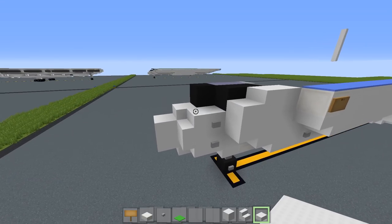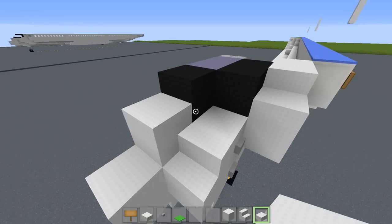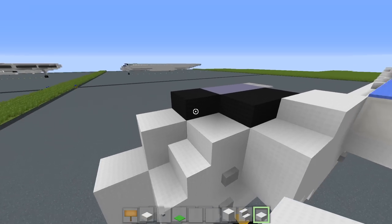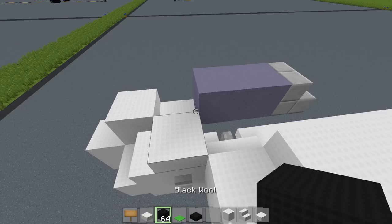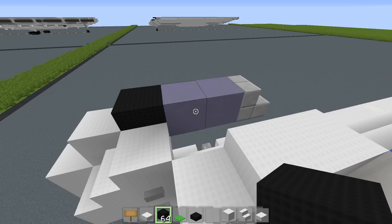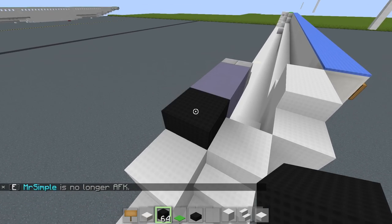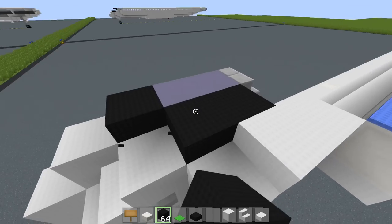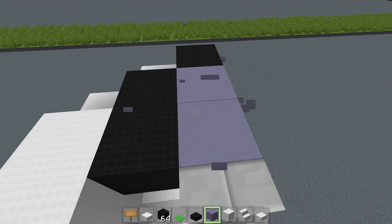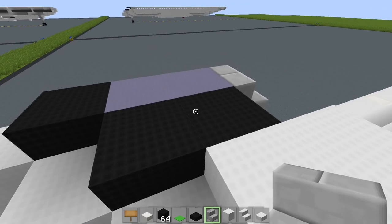Moving on to the next layer — this can get a little difficult, so pay attention. Place slabs right here. I prefer you use black wool, but if you don't have black wool stairs, it's perfectly fine to use nether brick. I'll be using black wool because our texture pack has black stairs and slabs. Create this little pattern right here and fill it in with light blue terracotta inside — the Airbus Blue. Behind it, place a stone brick stair like so. That's it for the cockpit on this layer.